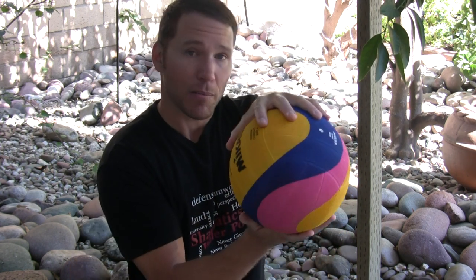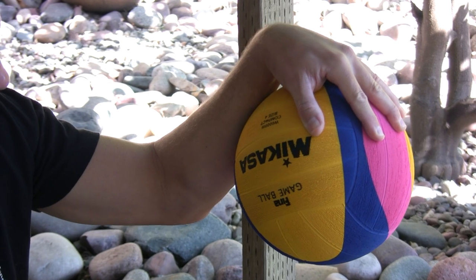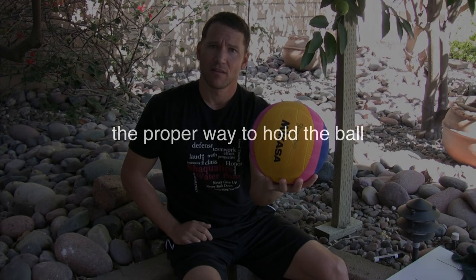There are three bad habits beginner players get into: they pick the ball up on top, or they start on top and roll it over on the bottom, or they clamp it — which shortens up your arm and exposes you to a ball under. You've got to walk before you can run. The walking is: pick the ball up underneath. Do not pick it up on top. Relax your hand when you pick it up — don't have a death grip on the ball.